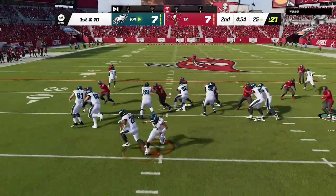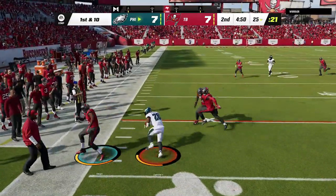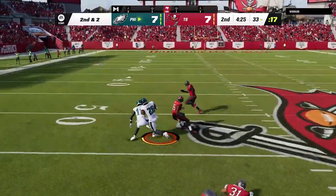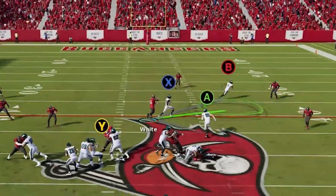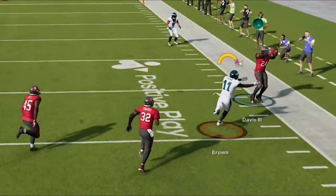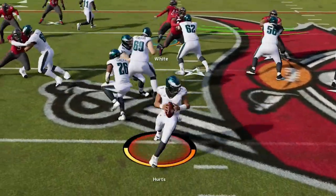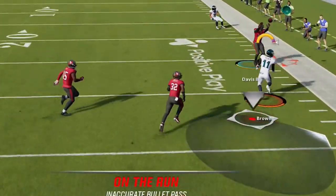Back on offense, I go back to running the ball with the single back deuce close, which is really one of the best running formations in this playbook if not the entire game. I try to switch it up to a pass play to catch him off guard — my wide receiver gets wide open, I make a good throw from a clean pocket, but Jalen Hurts is still so bad in this game that I get an inaccurate throw on the run popup as he sails the pass by a mile, resulting in an interception. When is EA going to give Hurts his flowers in the ratings? He is having an MVP caliber season, he is a mobile quarterback, and he can't make a simple throw like this?